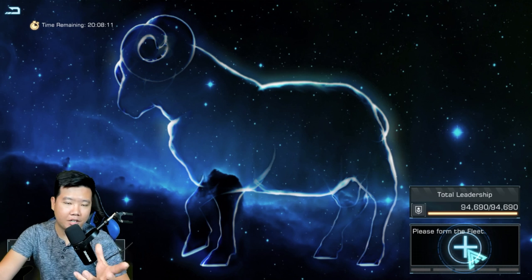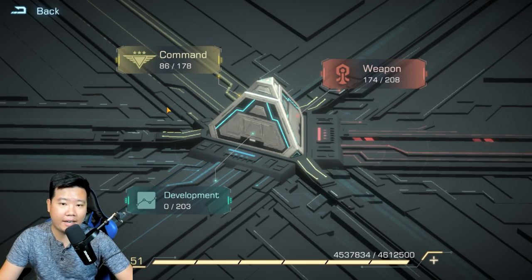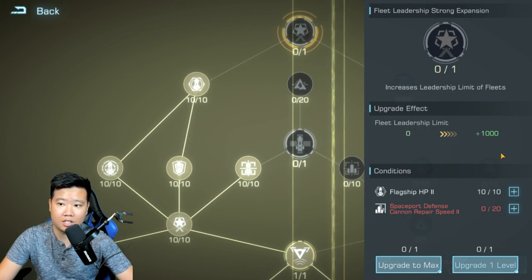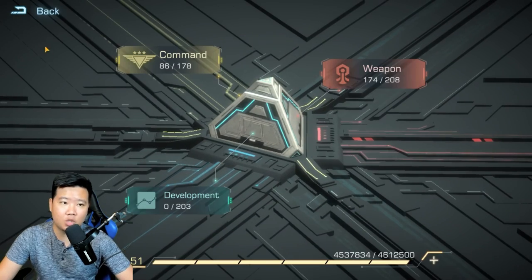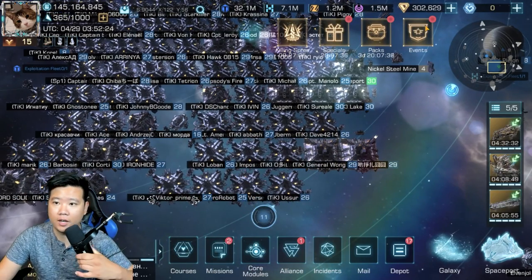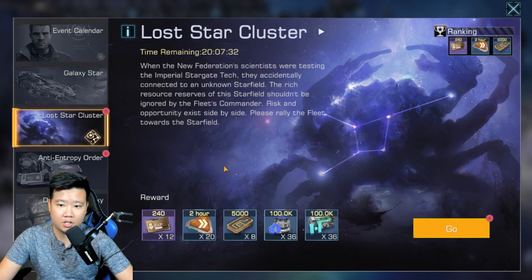Now I could mix it up because I have Poseidon and Odysseus. Previously, when my leadership was low, I was resetting my core module to max it out. But at this stage, I don't even need all the water ships — I always have leftovers, so I don't need to do the reset anymore. Let's get back into the Lost Star Cluster.